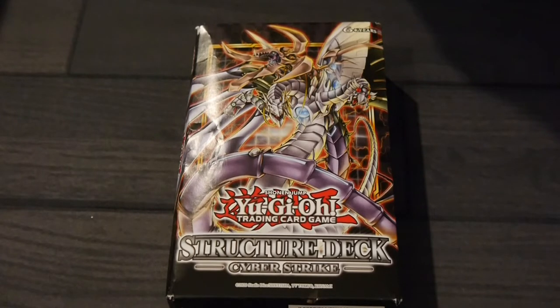This is one of the most customizable structured decks yet. You can choose to focus on Zane's original Cyber Dragon fusion strategy, his dragon-based Cyber Dark strategy, or play both together in a single deck like in the later seasons of Yu-Gi-Oh! GX.